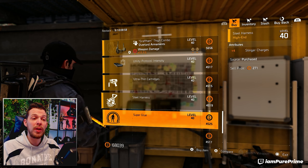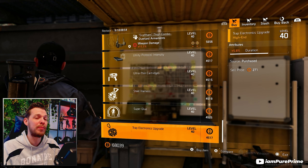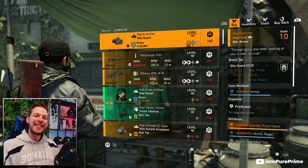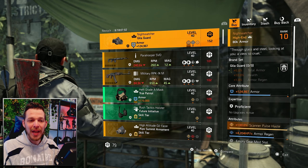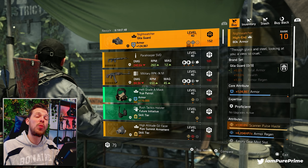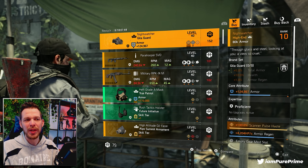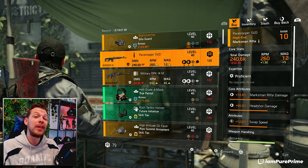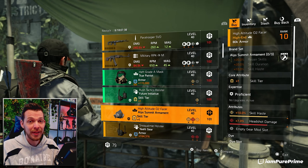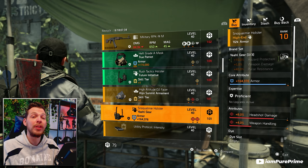The Castle is not worth traveling for — just skip it. Moving on to DZ East, for the first DZ vendor we have the Night Watcher, which comes with 100 scanner pulse haste, but it's not really the best one out there. You can just farm for it instead of paying 152 DZ credits. The rest isn't really worth it either.